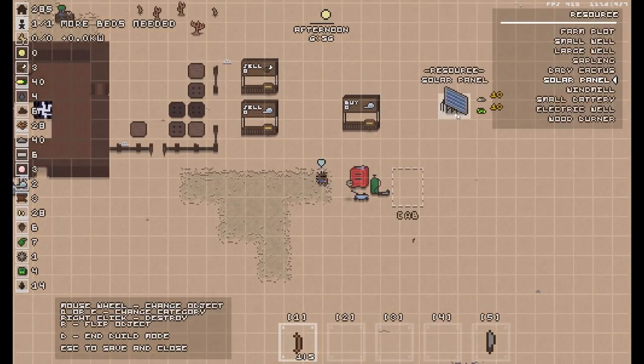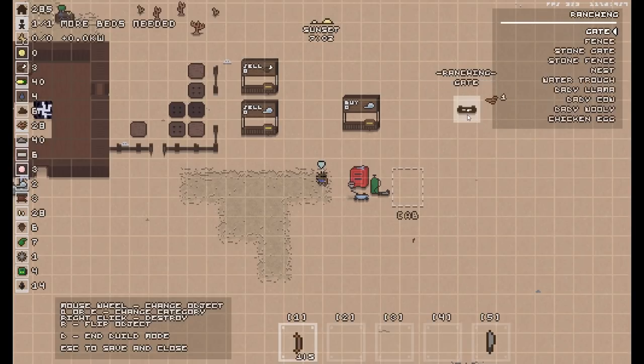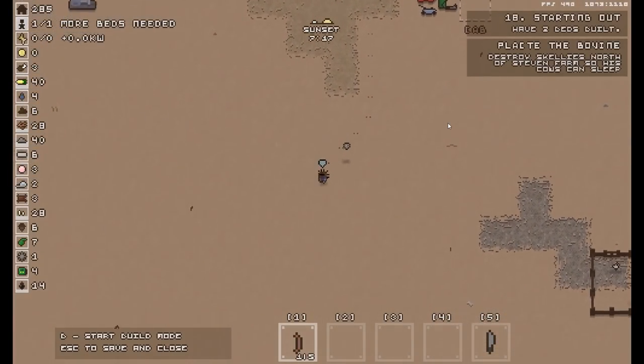I feel like I do have to double-check all this stuff. Woodburner, ranching — all these require vegetables, but it also requires coin. None of that is any good for us. It is now sunset.